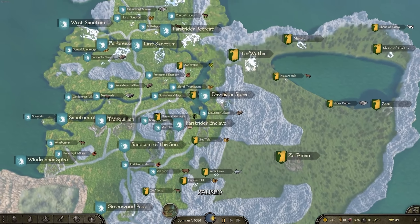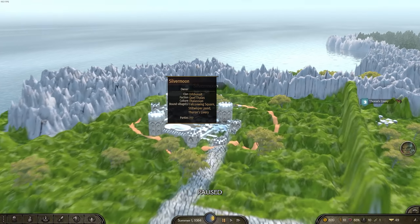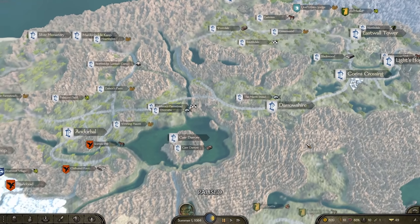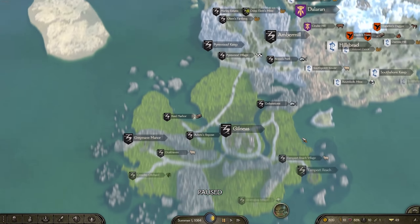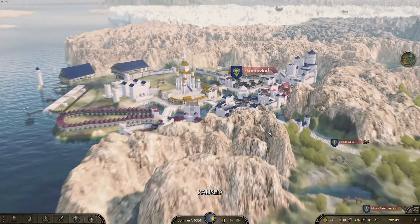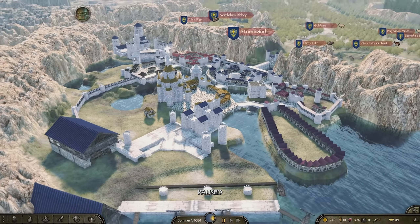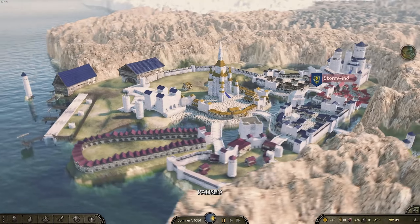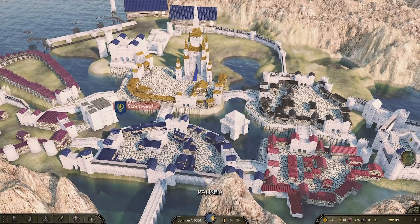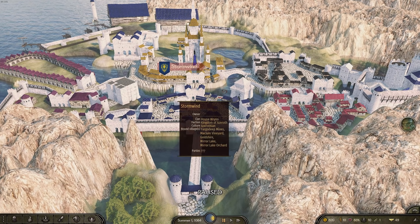Improvements have been made up in the night elf areas and Silver Moon up there. I believe Silver Moon is getting its own custom model in the next patch as well. At the moment only Stormwind has its own custom model — right here — though it's not yet available in the battle map. That's something they'll look to add in the near future. I imagine that'll be one hell of a siege map to defend.